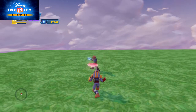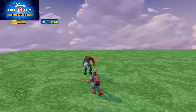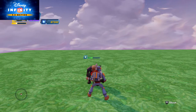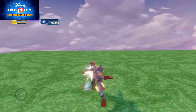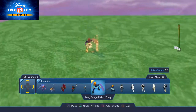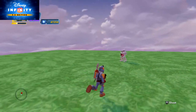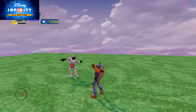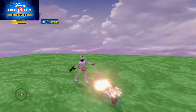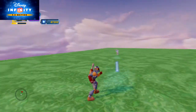Close range tactics - let's show this. Let's go with two clone troopers. Why do they try to resist? Boba Fett never fails.